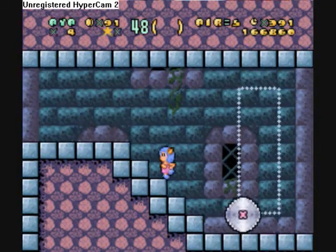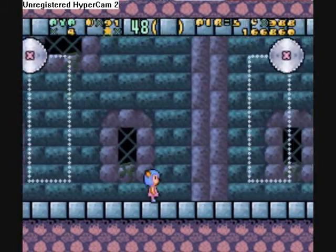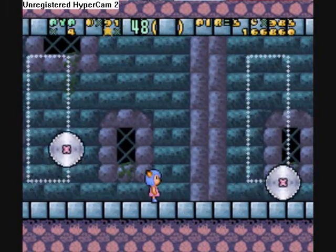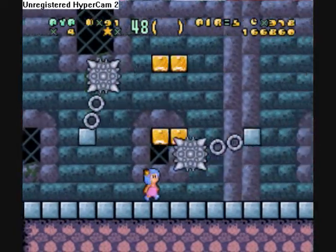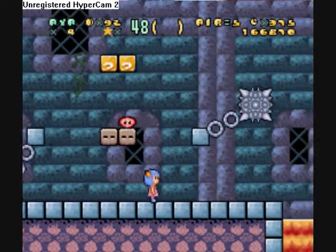This is the second castle — it's called Mushroom Castle. We face off against the second boss in this castle, who is the wizard.